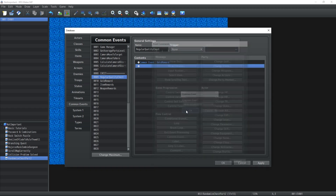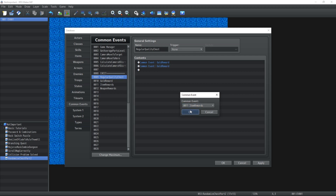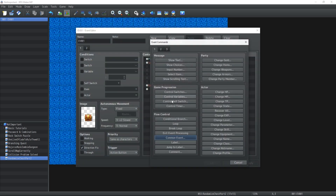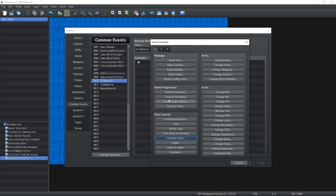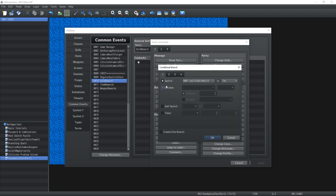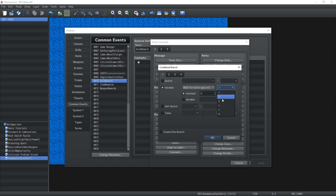Right now, once we open the regular quality chest, we're gonna call the gold reward, item reward, and weapon reward. The regular quality chest common event is gonna be called when we open the chest. For the gold reward, that is really where your game design principles will come in handy, because it's really up to you how much gold you want to attribute per chest based on the character's party level.